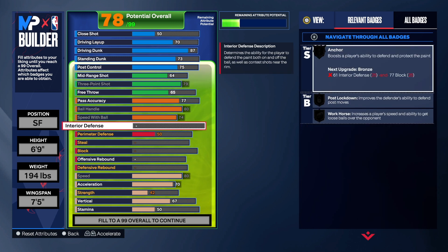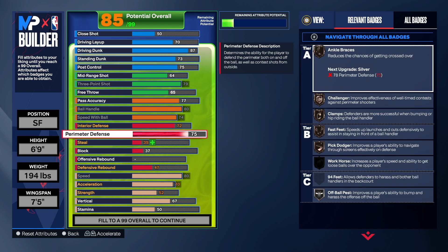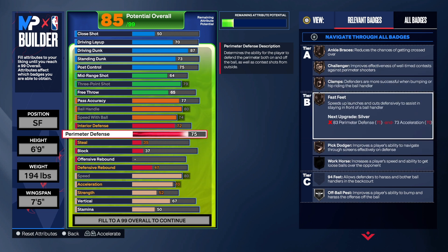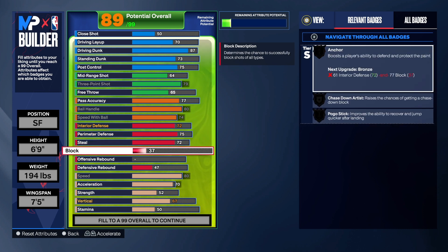For the defense, we had to dumb certain areas down but I wanted to keep shot blocking and rebounding solid. Interior Defense is at 72 — I wanted 74 to get Post Lockdown but had to make compromises. Perimeter Defense is at 75; I just wanted this build to have at least Bronze Clamps and Fast Feet, and we do get those. For Steal, I just deal with Bronze — we get Bronze Interceptor, Bronze Gloves, and Bronze Right Stick Ripper.